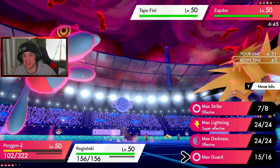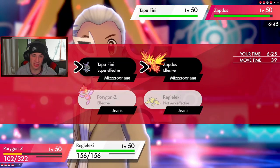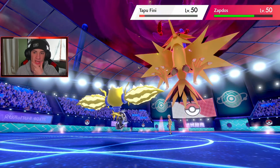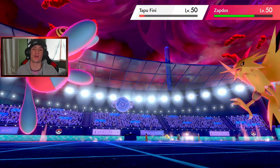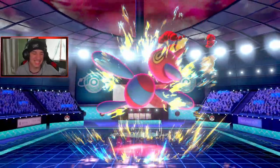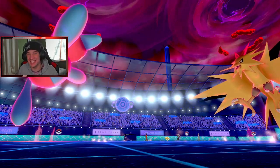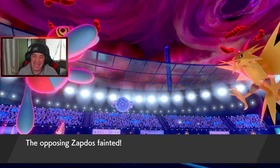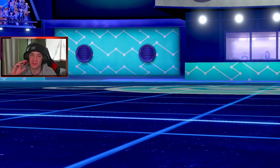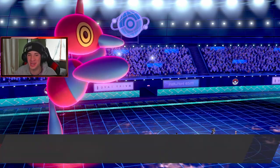I'll go Incineroar again just for the Intimidate. Kartana's coming — big threat, that's fine by me. I can slow it down and Incineroar comes out here to pick up the KO with a Flare Blitz. Nice big Intimidate coming out here. I'll definitely Fake Out Kartana since it's pretty fast, then go for the Electroweb to take out Tapu Fini. Slow down Kartana, we thrive, and I can slow it down again with another Electroweb to guarantee Flare Blitz takes out Kartana. There's my Electroweb — sticking on him, making him all slow.